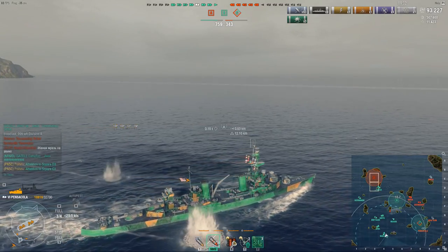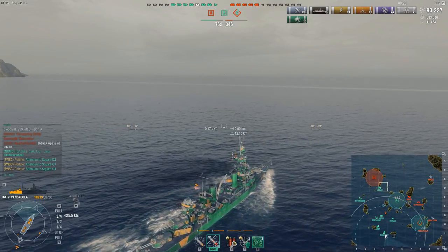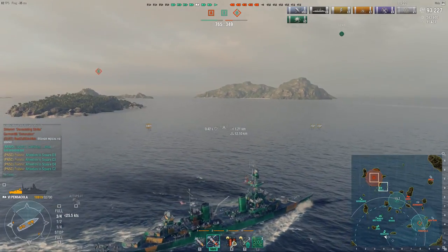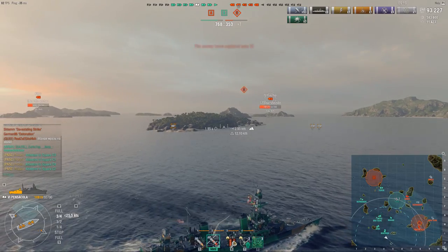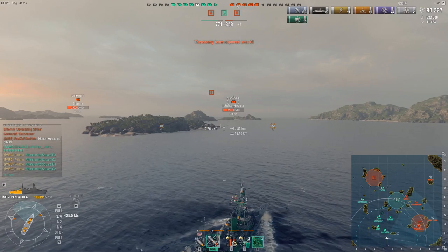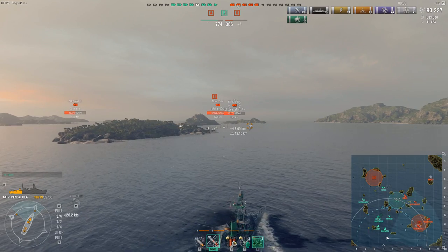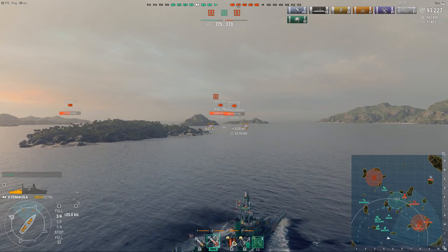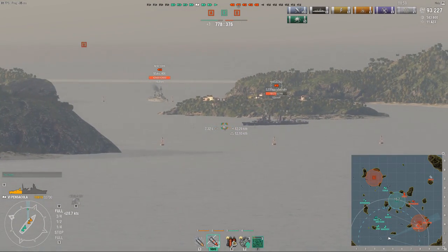The reason why I backed off from this C cap was that I was being flanked — the Normandy going towards B was getting my broadside while I tried to fight the Pensacola. If you ever find yourself in a situation where you are unable to avoid the crossfire, you should disengage. Don't try to brute force any fights, especially in a ship like the Pensacola. Your large citadel and weak belt armor means you will almost always end up being punished very heavily for it.